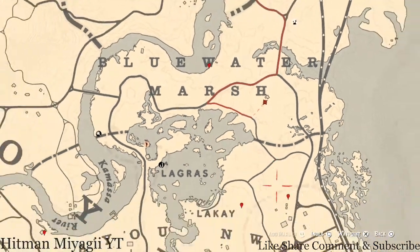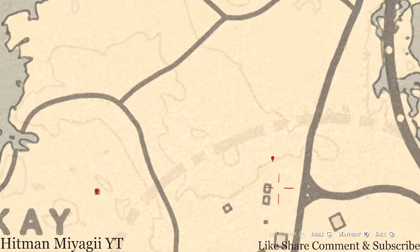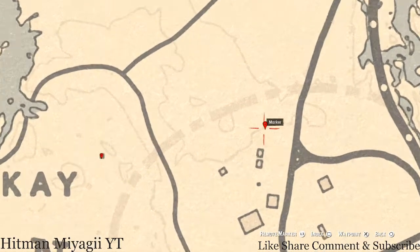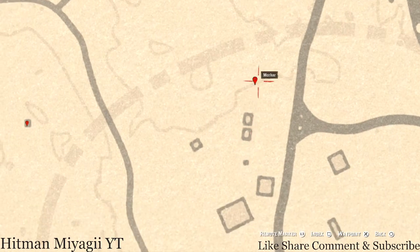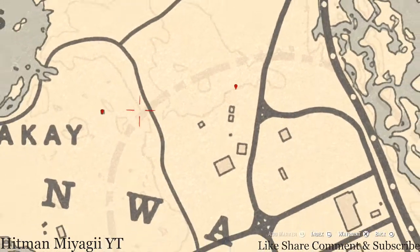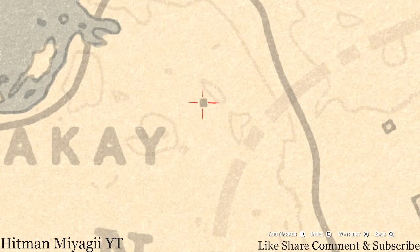Let's go down to our next marker which is a fossil. This fossil is randomized — I cannot tell you what it is. Pay attention to these very faint lines on the map to help you find them. Come right here to this location, pull out your metal detector, and you will hit on a random fossil.